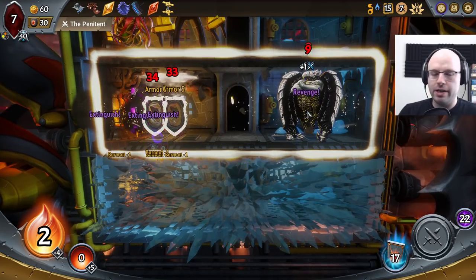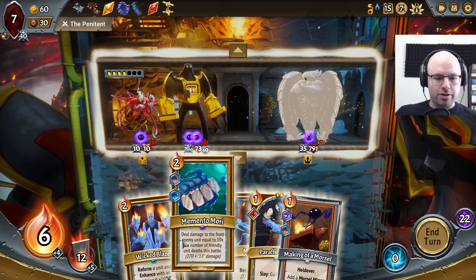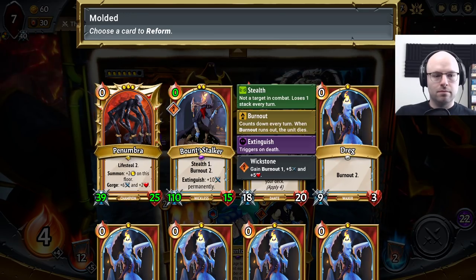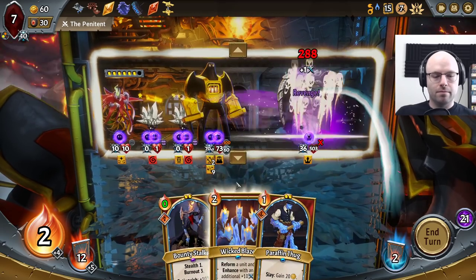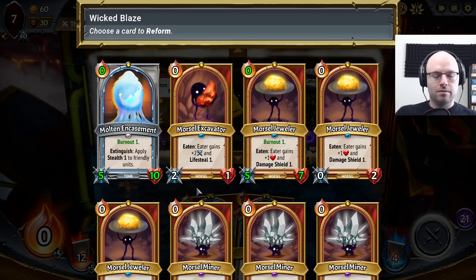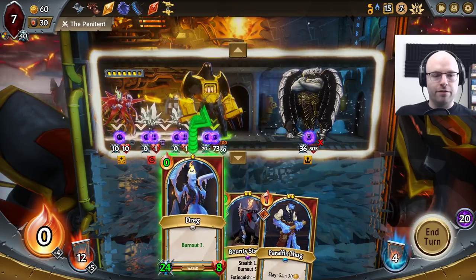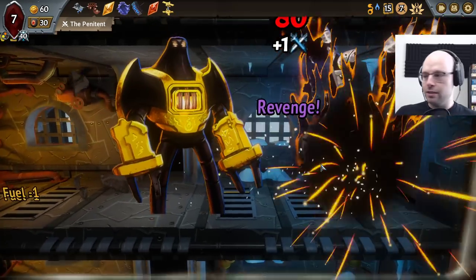Burnouts are gonna happen. Maybe extinguish only happens on burnout — shows what I know. So you're only taking 670 which is obviously not good enough, but this does enough to change it. I just want to test something. Doesn't fit — fair enough. On the other hand, why am I messing with this? Just bring back something that costs one, put it in front — it doesn't matter. Finish the job. You did it — it was close, but we made it. Very glad we didn't turn the trial on.